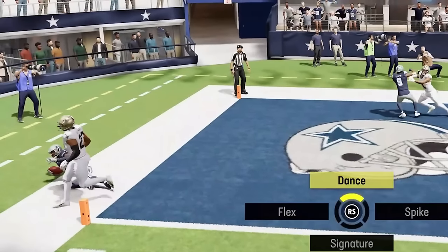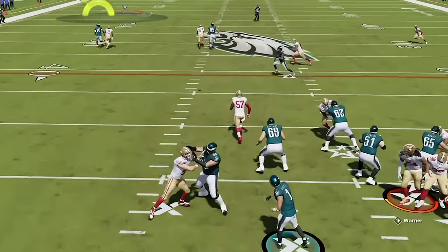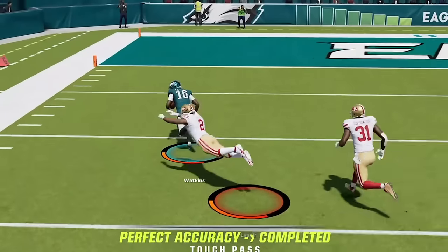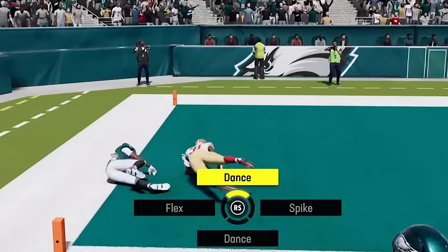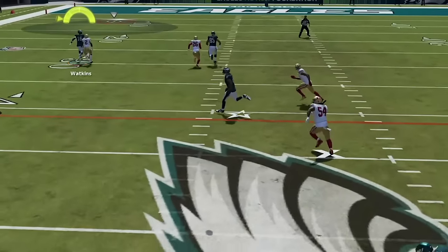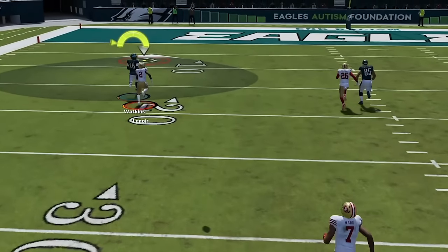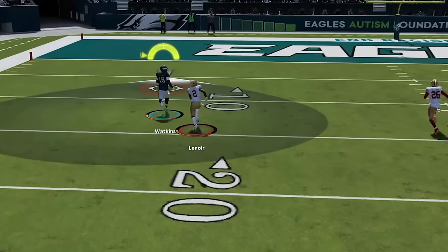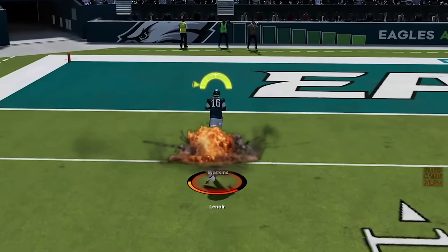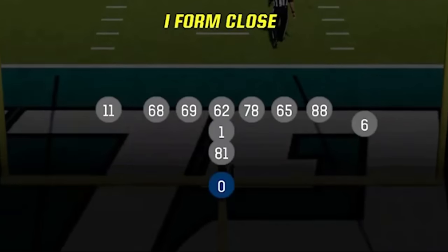You can also RAC catch by pressing X or Square — whether on Xbox or PlayStation — which forces the receiver to accelerate through the catch for bigger catch-and-runs and helps with tracking deep balls. All you have to do with any of these catch functions is spam the button repeatedly to remove the timing required. The RAC catch button can also replace the sprint function when catching deep passes, allowing you to accelerate towards the ball.